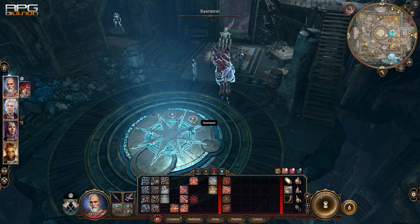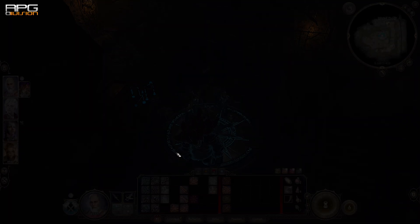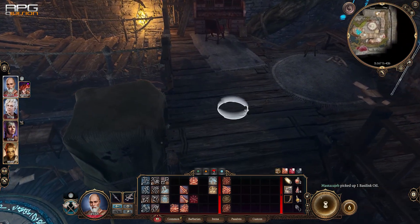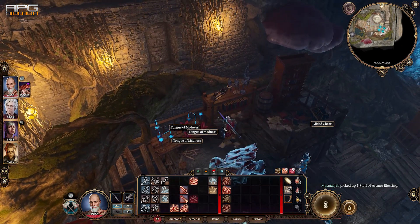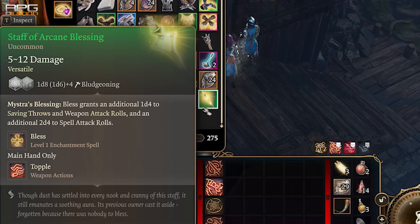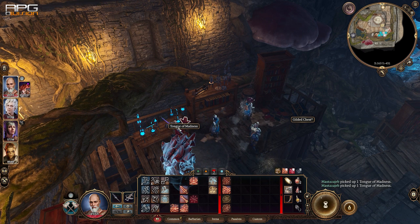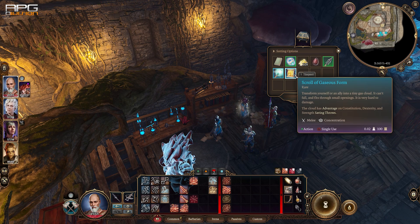Go to the basement. In the basement there's unique stuff that can be picked up that's quite good. Besides that, loot the chest for the Sparkwall ring. That's all the loot I could find in Arcane Tower. If there is something that I've missed, do tell in the comments. Thanks for watching.